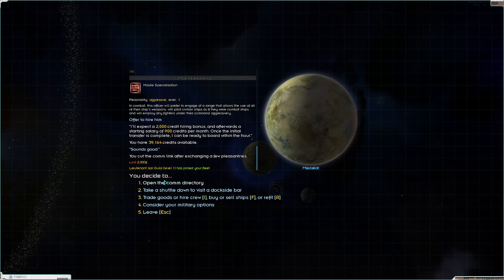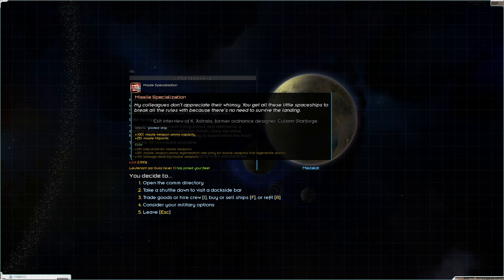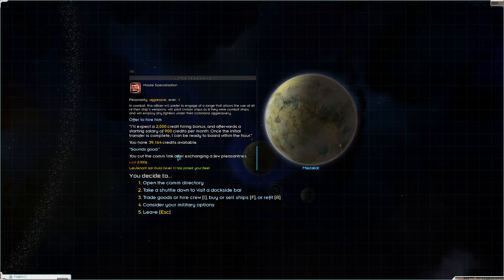It's definitely going to be worth it, and we will add them to the fleet. We will probably put them in either the Kite or the Wayfarer, but missile specialization doubles their missile capacity, which means we're getting even more missiles from the ships that we bring to the fight.